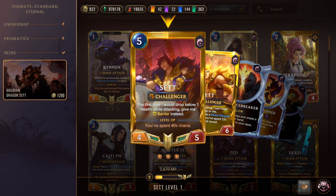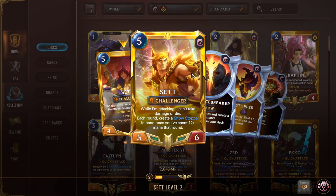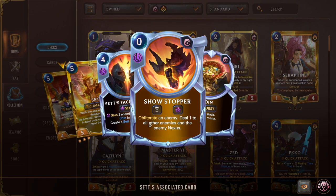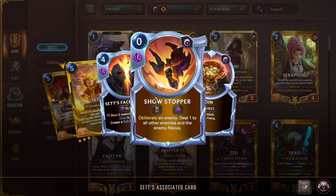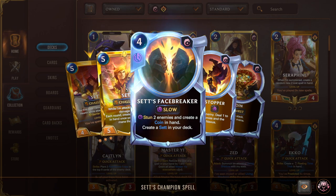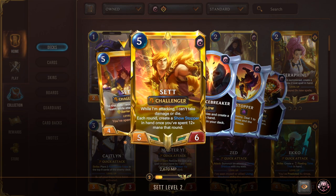Triple Set: the first time he would drop below one health while attacking, give him Barrier. He's good at clearing the board with Challenger, killing high-priority units. If you spend forty-plus mana over the course of the game he levels — super easy for us. While leveled, he doesn't take damage or die while attacking. The more powerful effect: each round, create a Showstopper in hand once you've spent twelve mana that round. Showstopper is a zero-mana Slow obliterate targeting an enemy dealing one to all other enemies and the enemy nexus. If you recall Set and replay him and spend twelve mana again, you get a second Showstopper — and since Karma double-casts it, you're obliterating something twice. Most opponents just surrender when Set and Karma are both in play.